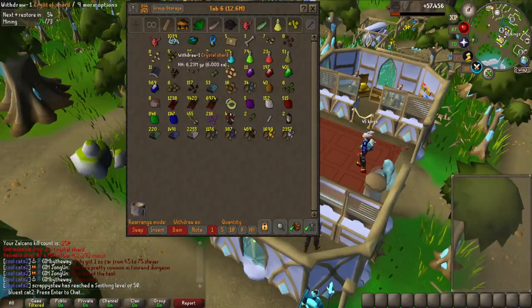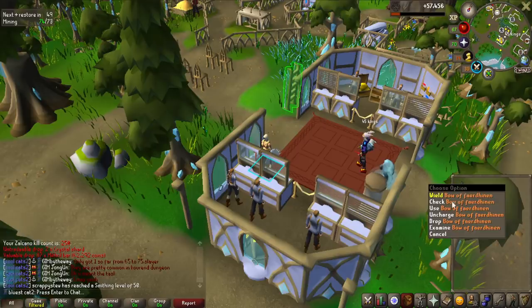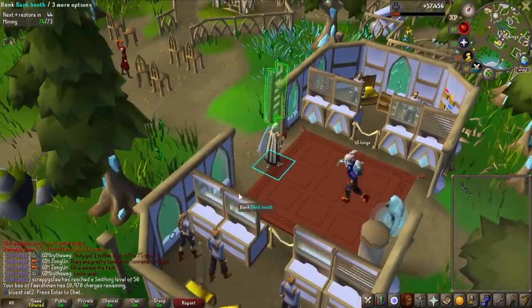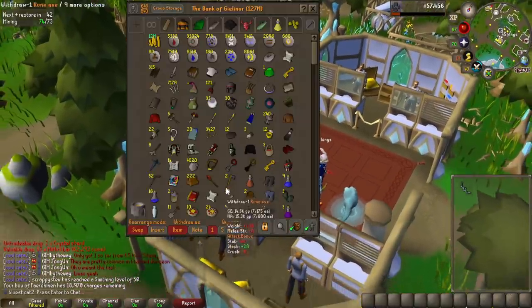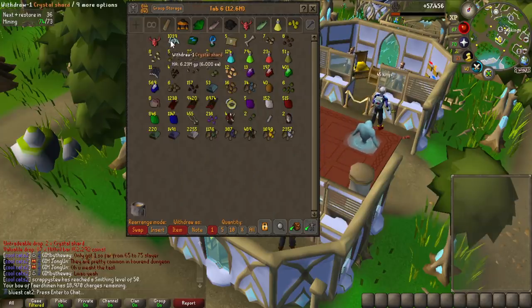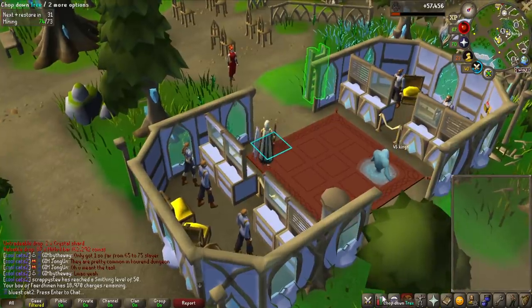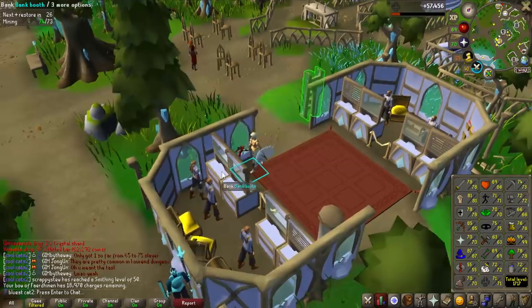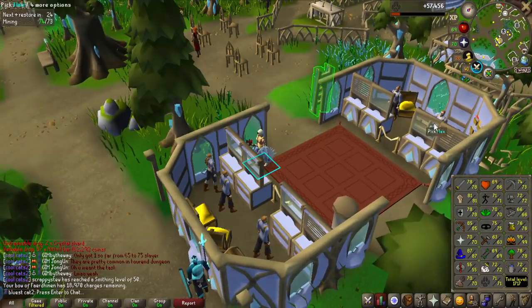A quick update: I have over 1,000 crystal shards and actually if I go to my Bow of Feraldinan, I have like 19k charges, which is 190 crystal shards. When you actually corrupt it, it discounts that. So I actually only need like 1,810 crystal shards, but I also need to get 82 smithing from 72 — that's 10 levels. I get some supplies from Salcano, which is great. And then I also need 82 crafting, or actually only 78 because with a mushroom pie I can boost that.